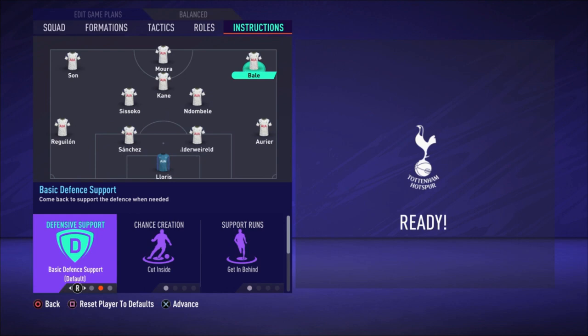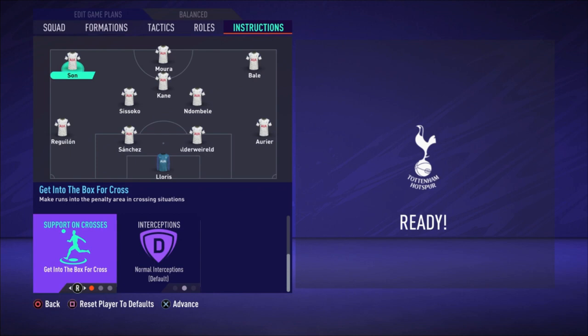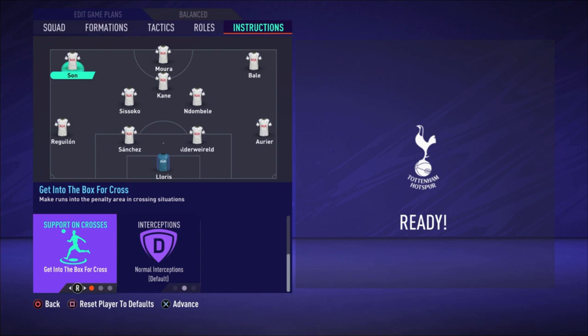For Kane, the only thing I changed is get into the box for the cross, because when there's an opportunity to cross you really want him in that box. Bale: cut inside, get in behind, get into the box for the cross. Moura: stay central, get in behind. Son: cut inside, get in behind, and get into the box for the cross. These three are really amazing up front, making lovely runs — make sure you watch for those runs, give them through balls, they have the pace and you can create lovely chances.